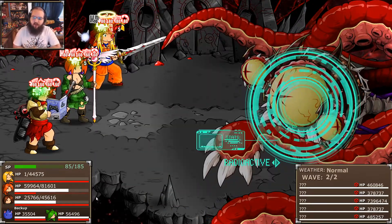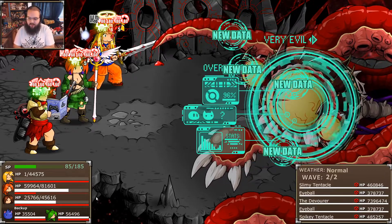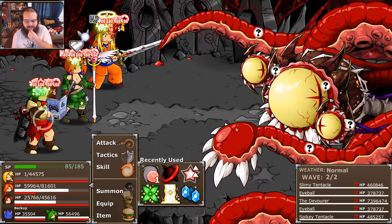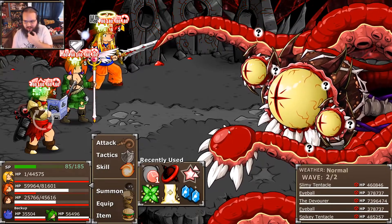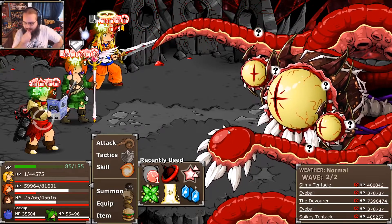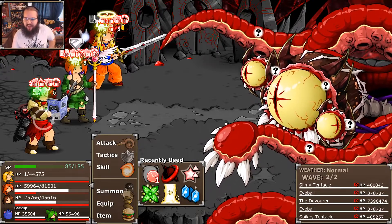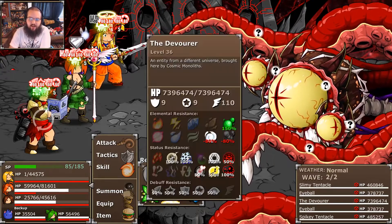We need to scan it at some point. Alright, this is the Devourer. It's got three different companions — other parts. This thing is just massive; you can't see anywhere near the full size of its body. It's an entity from a different universe brought here by the Cosmic Monolith. We killed the Gigalith but unfortunately we did not kill it in time — it was able to call this thing over from whatever dimension it came from.